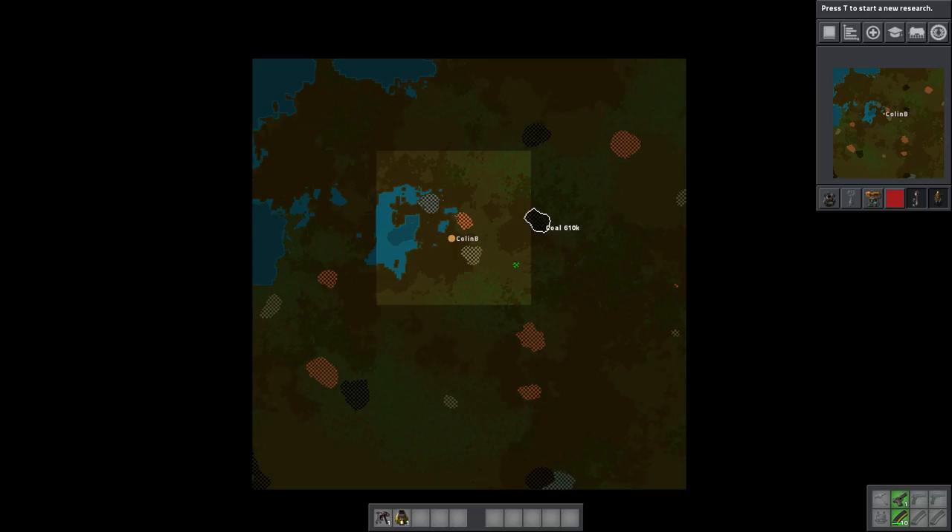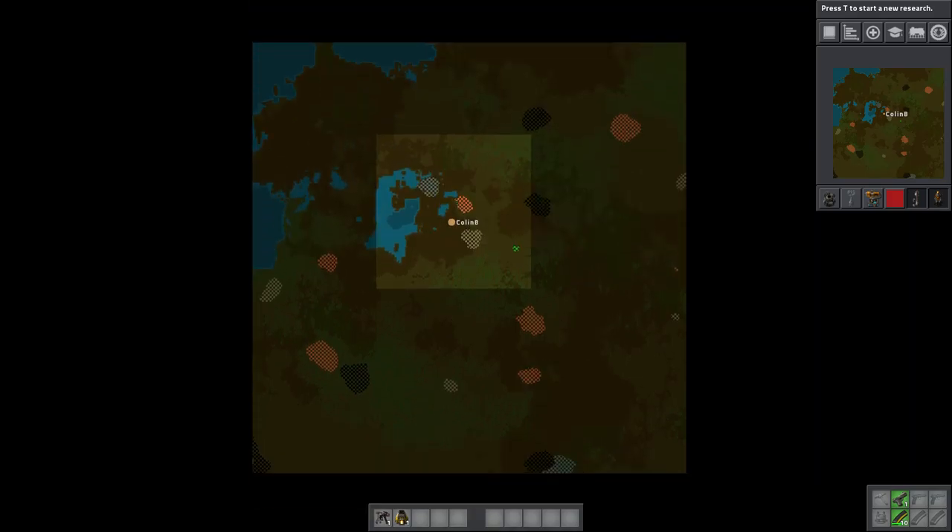Now, this coal is kind of far away for a beginning startup. I see coal and iron down here — I bet there's going to be some copper and stone down here too. So I might just run down there real quick and see what we can do. I'm going to run around and find a good place to just immediately start.